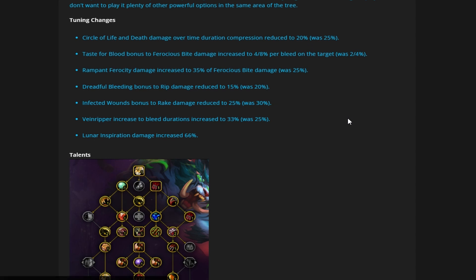Circle of Life and Death is a great thing for Feral Druids — it's always been that way, back when it was Jagged Wounds in MoP. It's just always made Feral feel better because our dots did their damage faster. That's why we had issues with AoE in the past — slow dots. Since we have Circle of Life and Death and all our other AoE capabilities, AoE feels very good. I hope they don't tune this knob too much further.